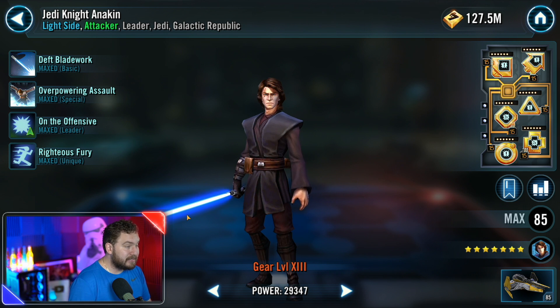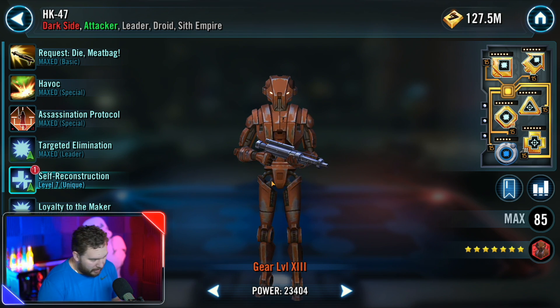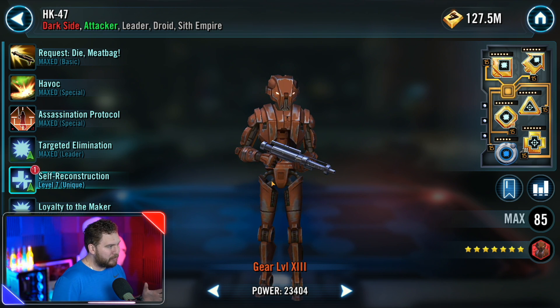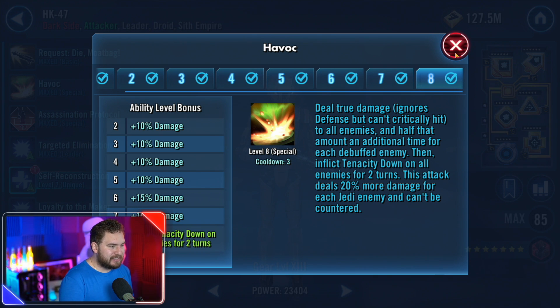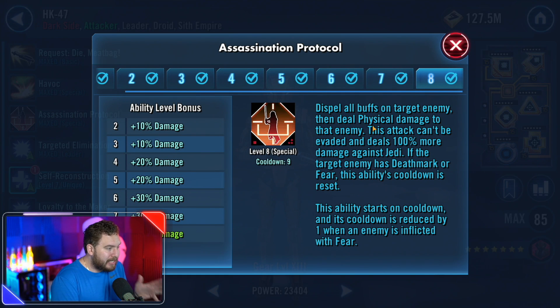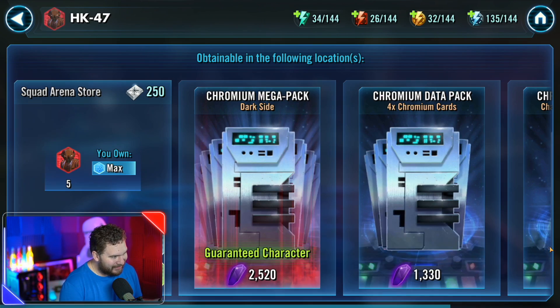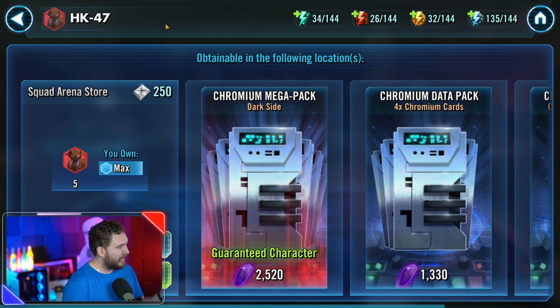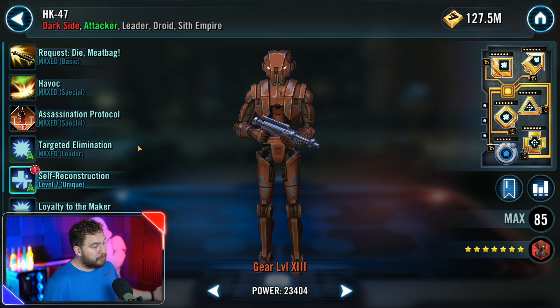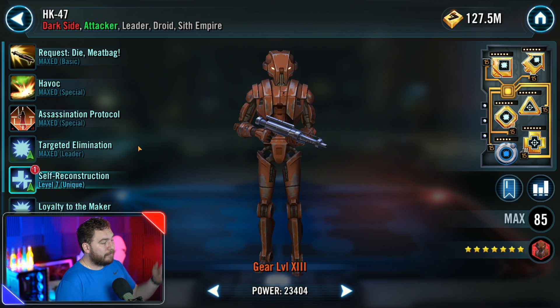HK-47 is a madman — probably the ultimate Jedi killer in this game, putting out bonkers amounts of damage. He's got the droid tag, and droids are having a lot of fun right now. He has a Sith Empire tag that makes Darth Revan super deadly. He inflicts tenacity down, which is huge for territory battles and countering high-tenacity teams. He can literally one-shot a lot of characters, and he'll be needed for both the Darth Revan and Darth Malak events. He's very accessible in the Squad Arena store.